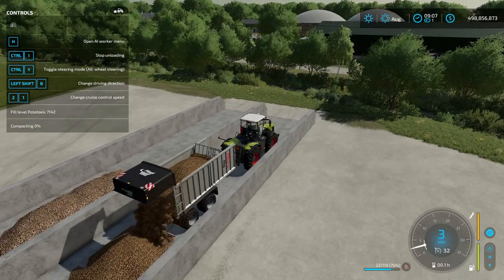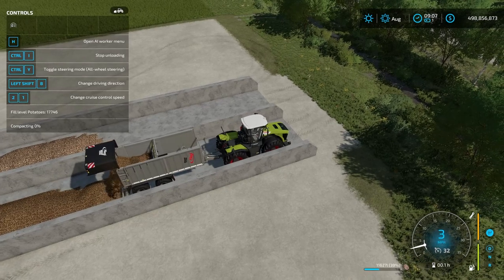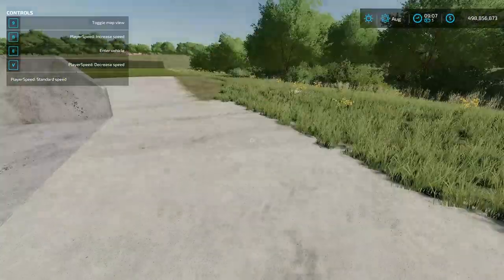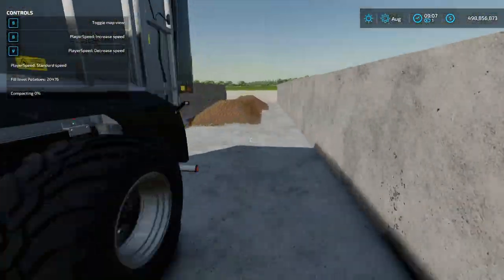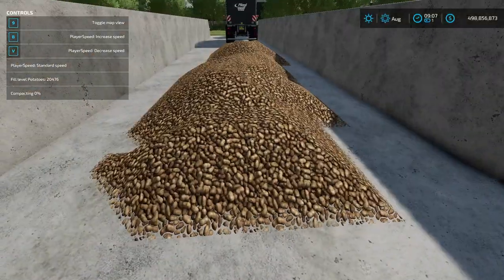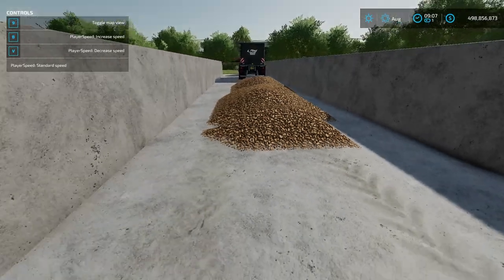You can see the potatoes are getting dumped out, which is absolutely beautiful. We'll let them dump a little bit more. We have potatoes in here — it says fill level: potatoes, 20,476. Then it says compacting zero percent, and you can't cover the silo yet.